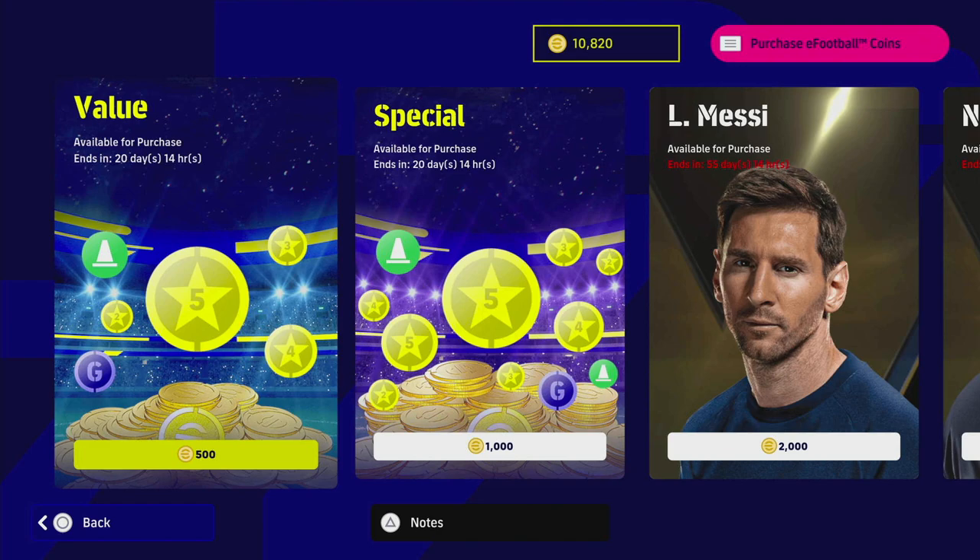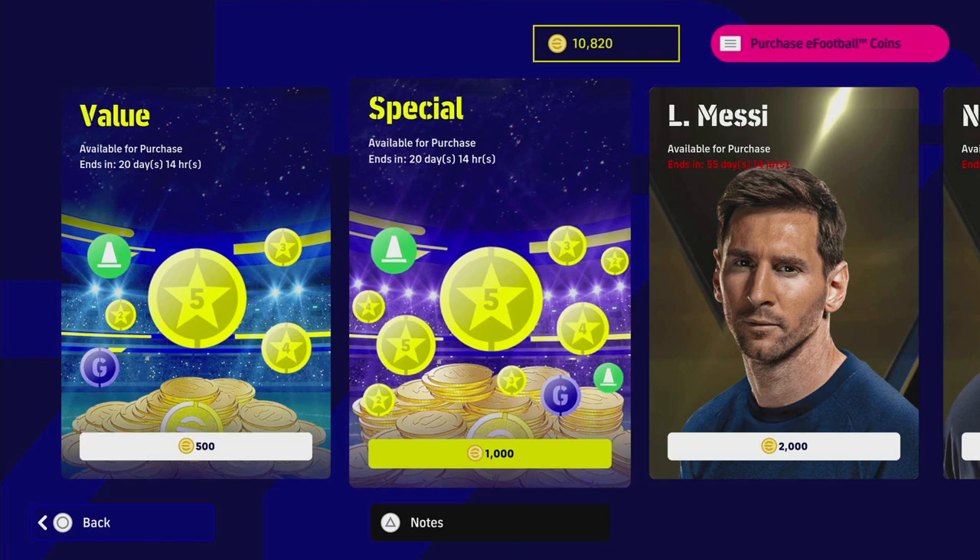Starting with the value pack — this is available to purchase for 500 coins. These are all optional, and look, I'm not going to give my opinion. If you're happy to spend your money, you can do it. If you don't want to spend your money, there's more than enough capability in the standard players that you can train up with the GP or whatever.